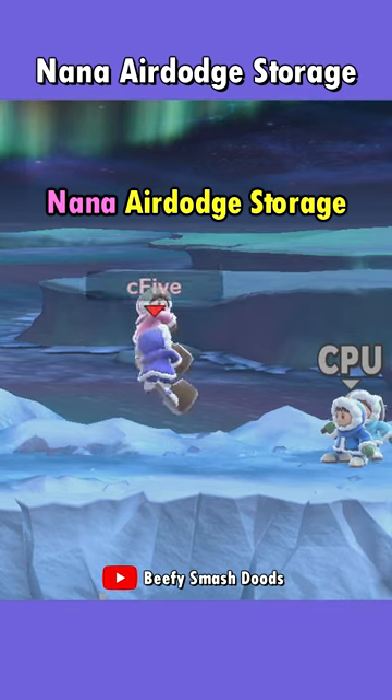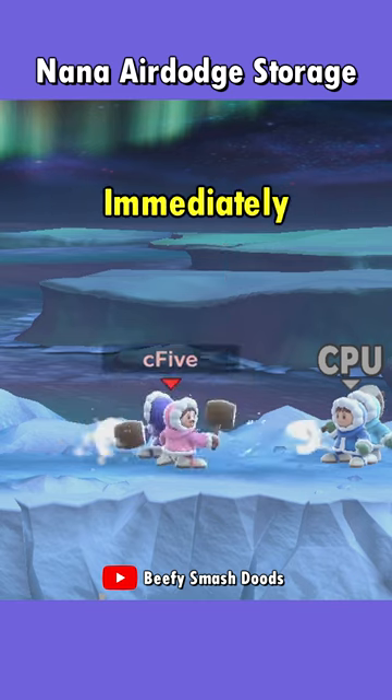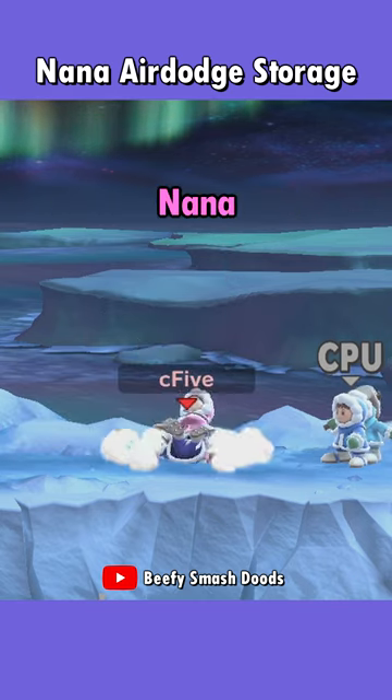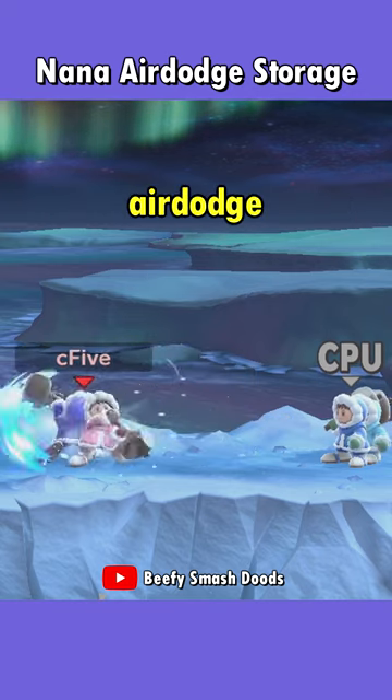For the Nana air dodge storage, this is used to make only Nana start a directional air dodge. Immediately after, Popo starts a side special, which will force Nana to join him, but for some reason, this will store some of Nana's air dodge momentum.